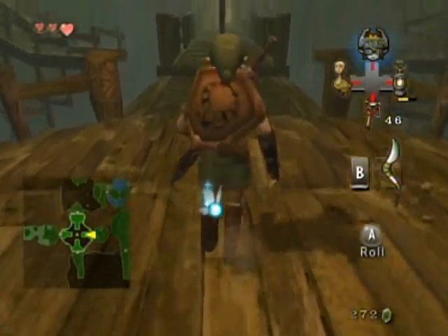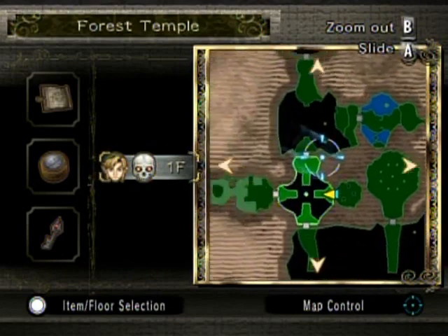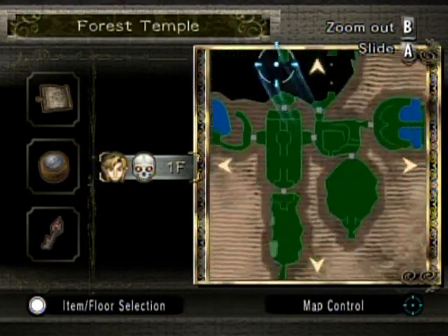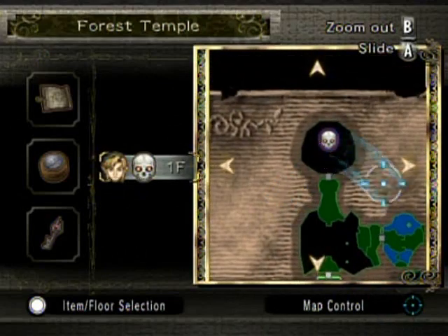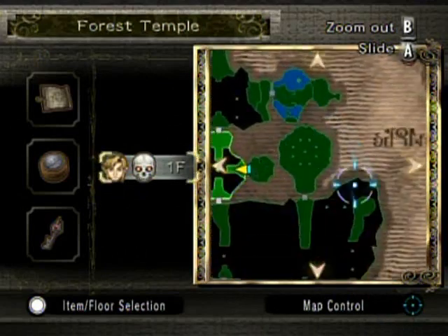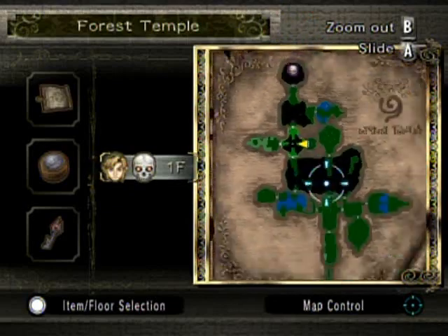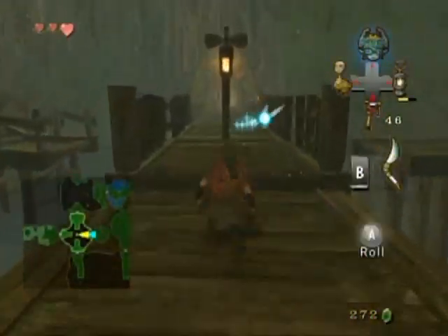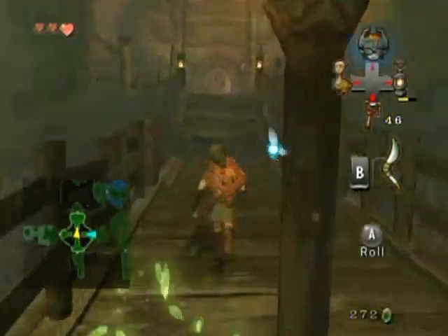Now I'm going to check — I think I got everything actually, except for the boss of course, which is the purple skull on the map — well, it's a white skull with a purple highlight, but you get what I mean. Yeah, I'm pretty sure I got everything. Voila — just wanted to make sure before I head over there.